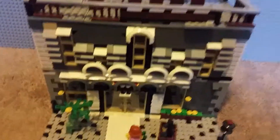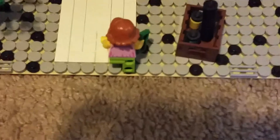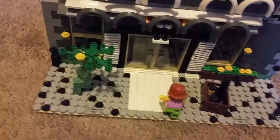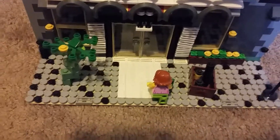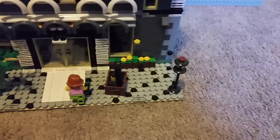So we'll start with the exterior. There's a person walking in holding some money. There's a custom tree made with just a few pieces. There's kind of a little walkway right there, and then this homemade lamp post, which I really like.